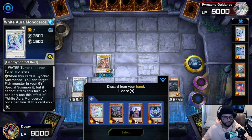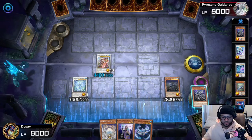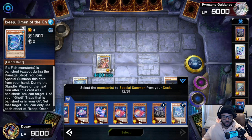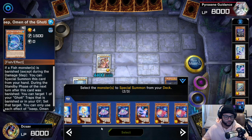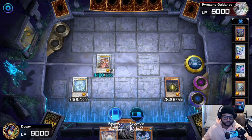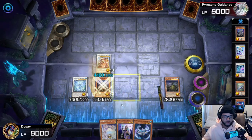Then activate the Deep Sea King effect. Since I don't have Leaf Fish in there, I'm going to send the Leaf Fish. Then summon a level two tuner out of these right here. This is your free level ten right here — you can make Baronne de Fleur, or we'll go with Gemir just to show you, but any level ten you want. This is your free level ten.